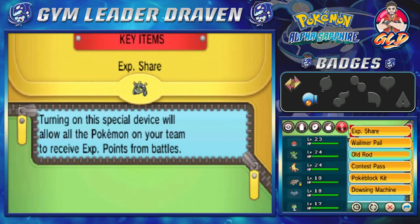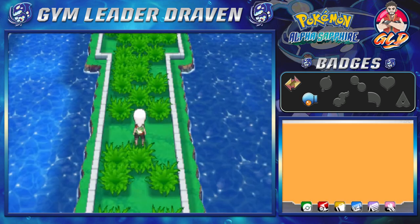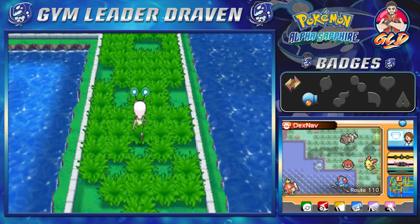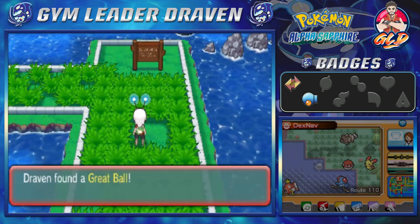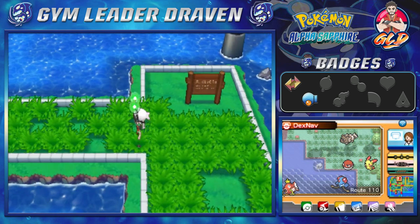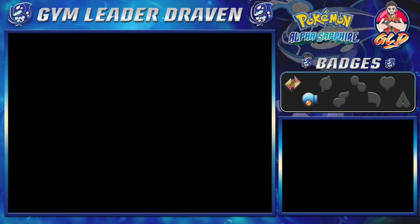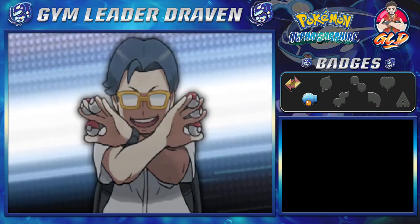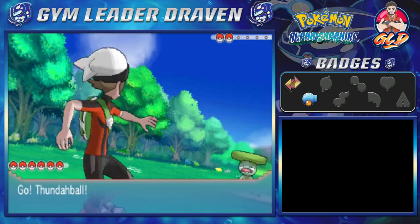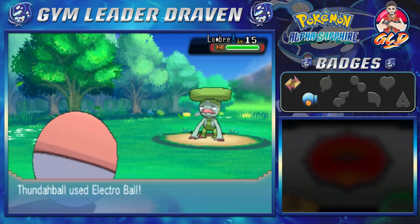Let's register the Dowsing Machine — that's four items we can use now. Press the Y button and it glows up. Once it turns red, you're right in front of the item — and bam, we find a Great Ball right there, which we definitely need! There are some more items too. A collector is stepping in front of one. He comes out with Lombre, so let's go with Thunderball and use Electro Ball — let's see if that works.